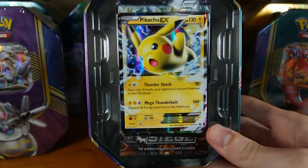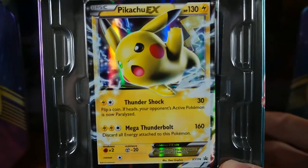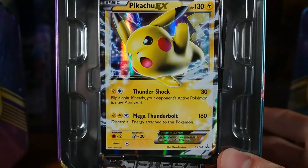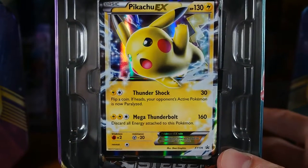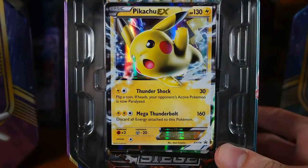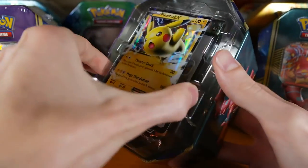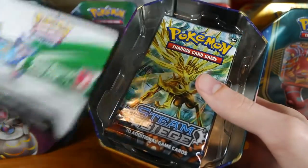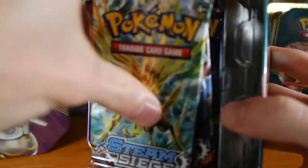There's the card. Let me zoom in on that one. It has Thundershock and Mega Thunderbolt — discard all energy attached to this Pokemon for 160. It only has 130 HP so it'll be an easy knockout. But yeah, that's pretty cool. We have our code card and our four packs.